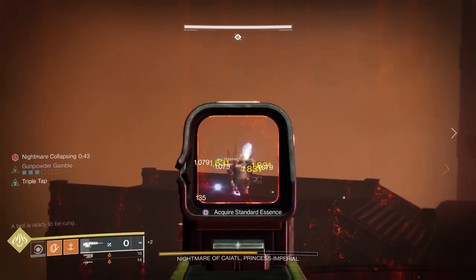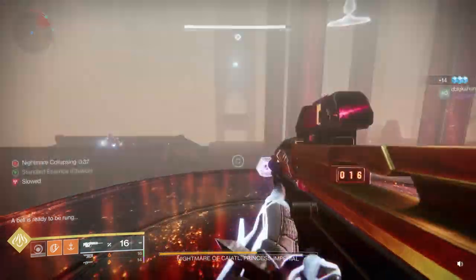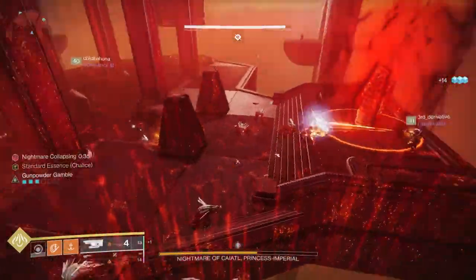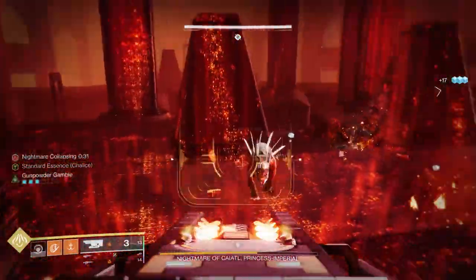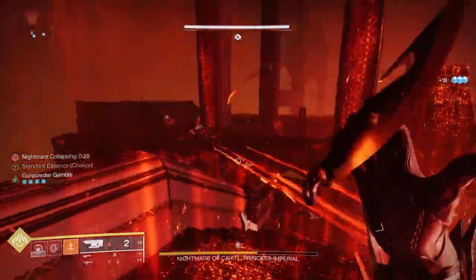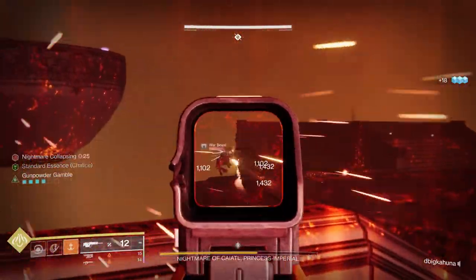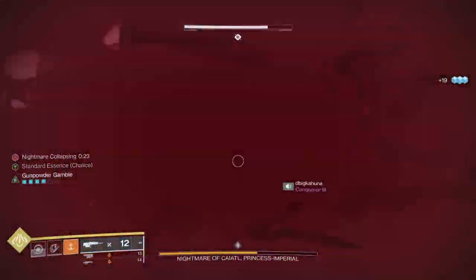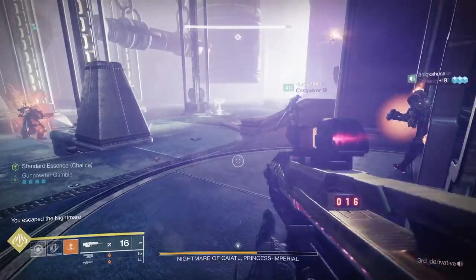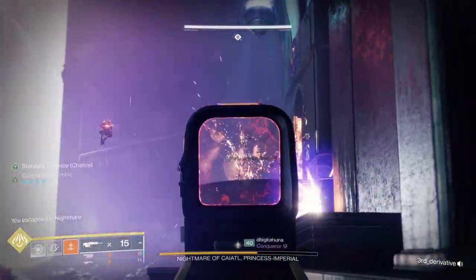Next, kill your standard bearer to grab the standard. Do not shoot any of the other standard bearer snipers on the other balconies — if you do and it's the wrong symbol, it will actually reduce your counter in the Nightmare Realm and wipe the team. The person in the middle is responsible for killing all the adds on the ground. Be careful of the dogs as they can overwhelm you. Jotunn works well here, or grenades. Once the symbol takers have their symbols, they can help out with adds too.